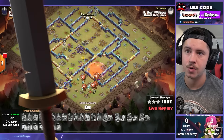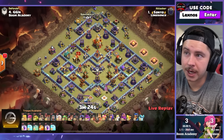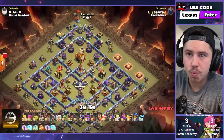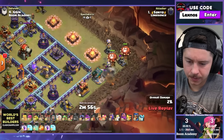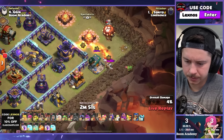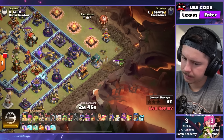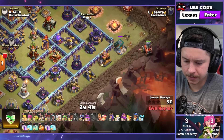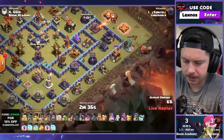Nice attack there, Mr. Meow. Sunya — some queen charge root riders perhaps. Hello teslas. Trying to use a flame flinger over here. Might need one more balloon — yep there it is. Flame flinger deployed, but what about the mortar? Drop a barb, queen on the top.